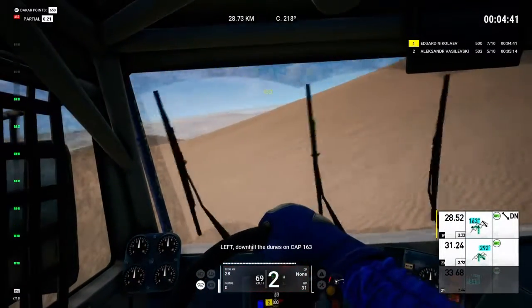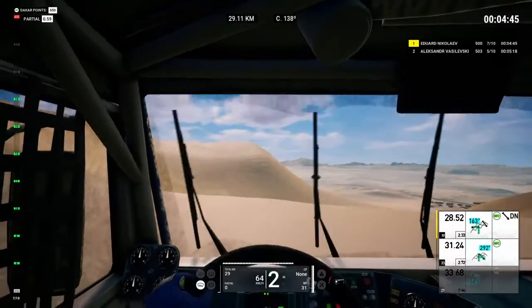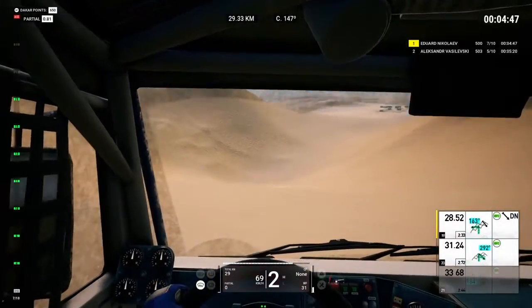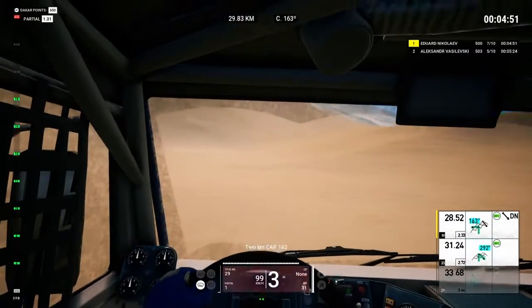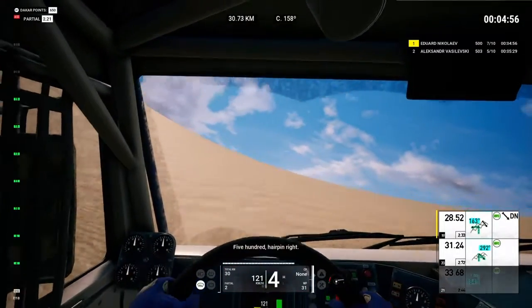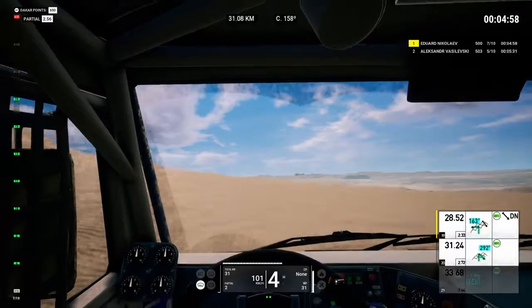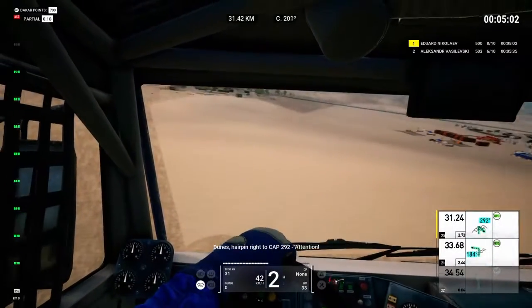Left, downhill the dunes on cap 163. Two K's, cap 163. Two K's, cap 163, and right to cap 292.